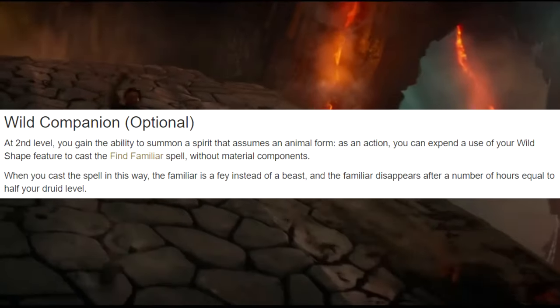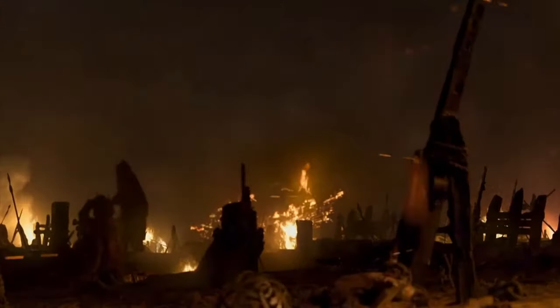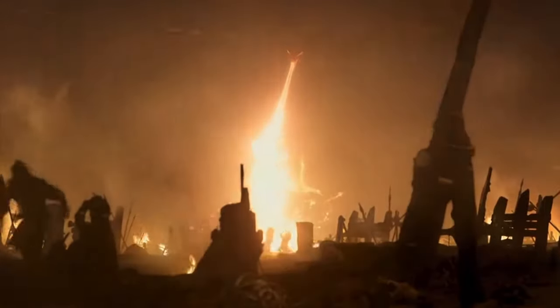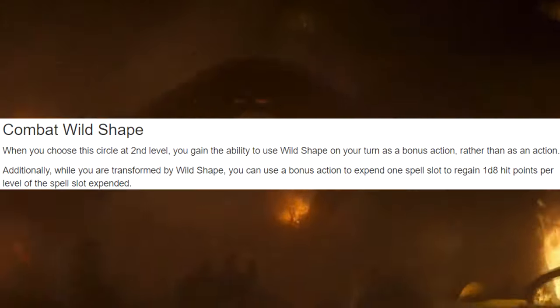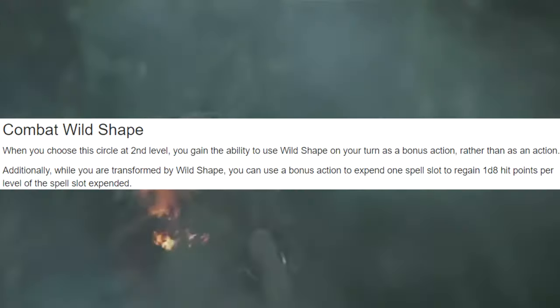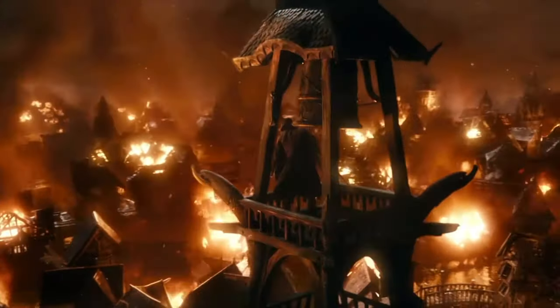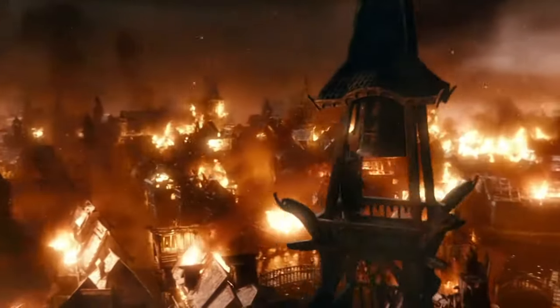Furthermore, with the druid's wild companion feature you can get a pseudo dragon familiar, so you can have a cute little baby dragon that just furthers your draconic vibes. And I haven't even gotten into all the benefits that being a moon druid is going to grant to your wild shape, like being able to use your wild shape as a bonus action, or using your spell slots to heal yourself while you're in your wild shape. That means when you enter your dragon form in combat, you never have to leave it because you're going to continually keep on healing yourself.